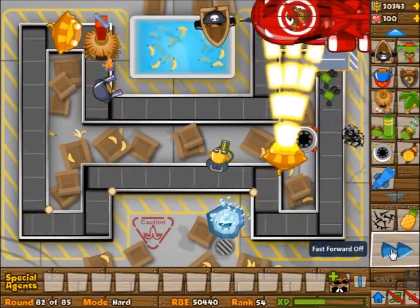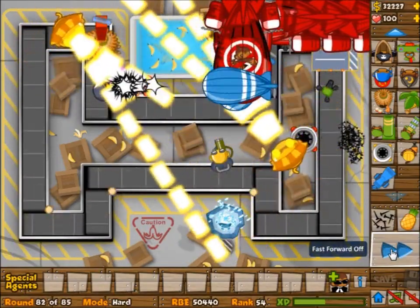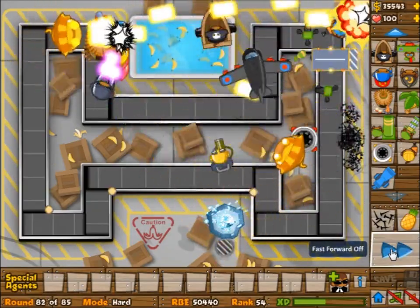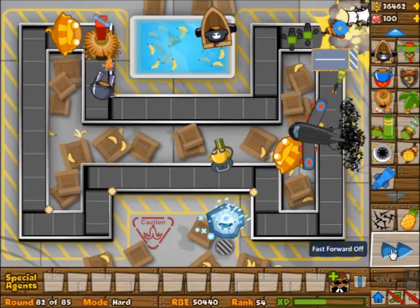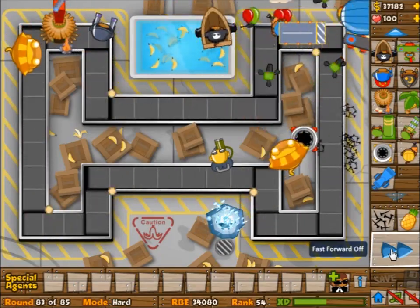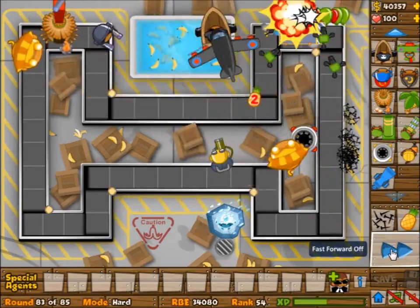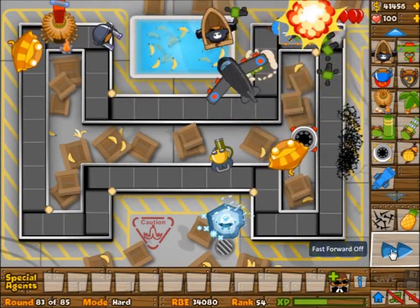As for the strategy goes, play super monkeys wherever you want. After that you're pretty much set, just like usual. I built a specter after my first super monkey and I was totally fine pretty much the rest of the game. I'm going to save the rest for another video.